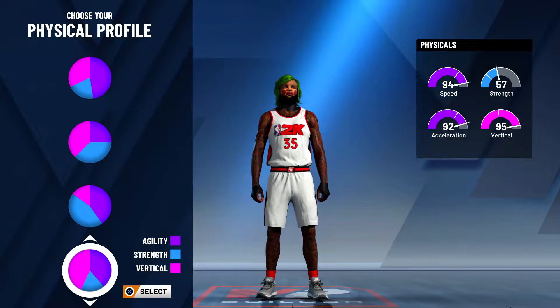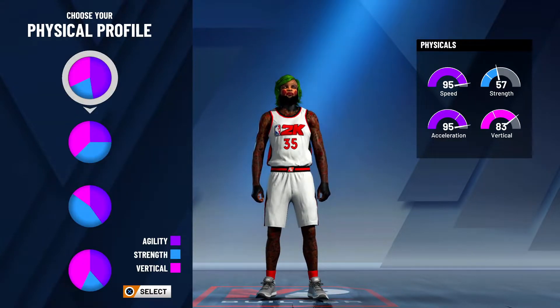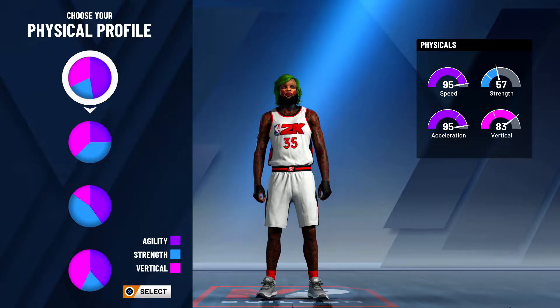Now there are two physical profiles you can do. I did the first one with 95 speed, but the second — actually the fourth one down with 94 speed and 95 vert — that's probably the best one to do. But I like the way I did it. I got the speed, the vertical is pretty good, acceleration is good, so it really doesn't matter.